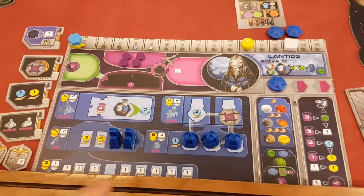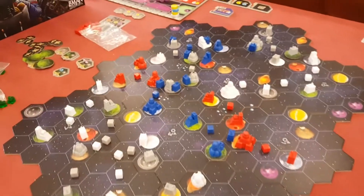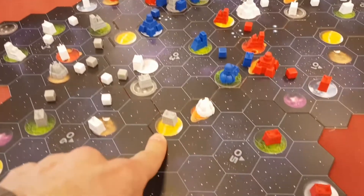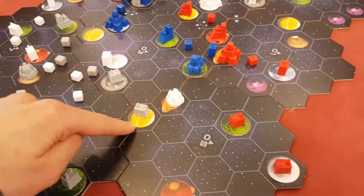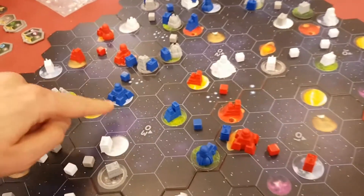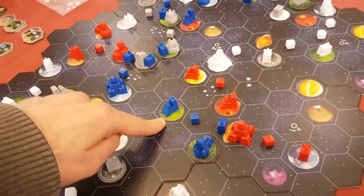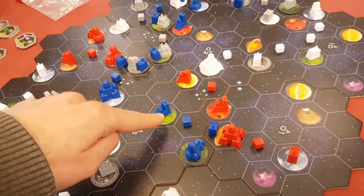Everyone gets a faction board like in Terra Mystica with its own special power — the Lantids in this case. You're trying to expand on the board, but instead of various bits of land, you've got these planets here. The different colours of planets have to match the colour you start at, so we were blue in this case. You pick a starting place, and adjacency is considered to be two hexes, so from here I was able to then build on here.